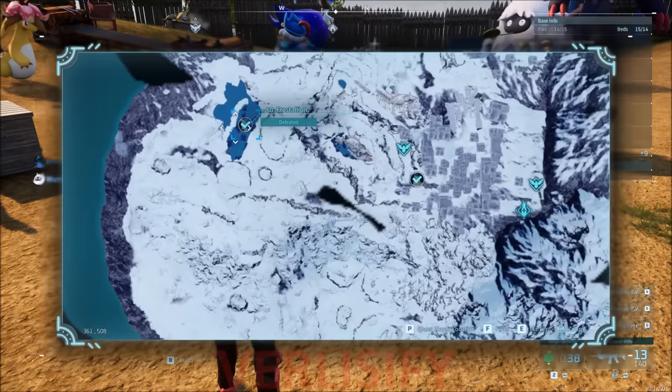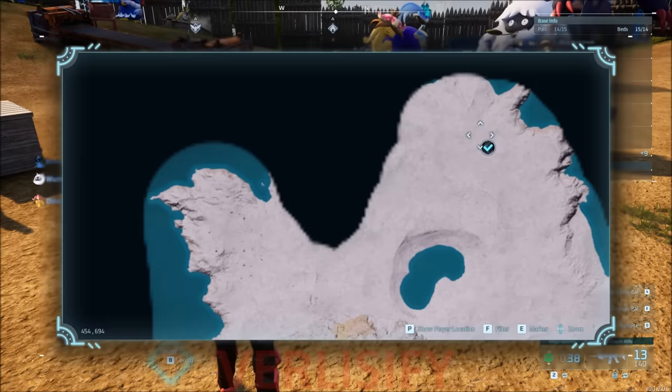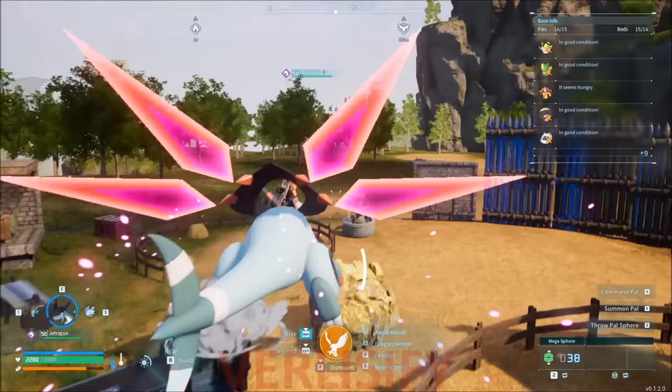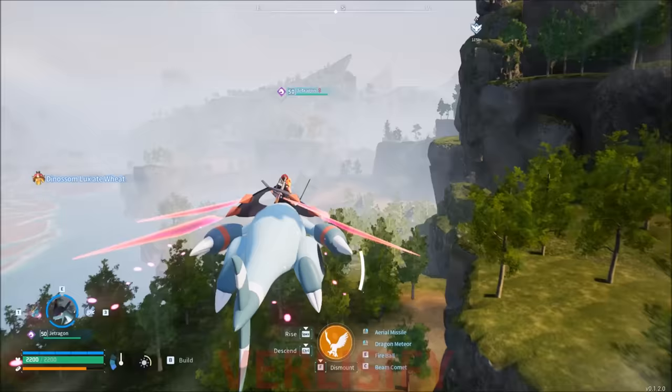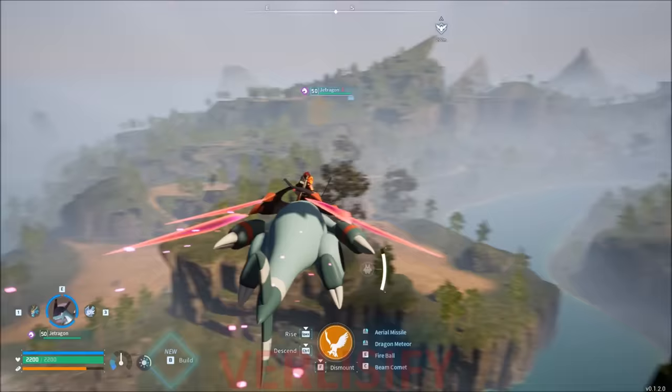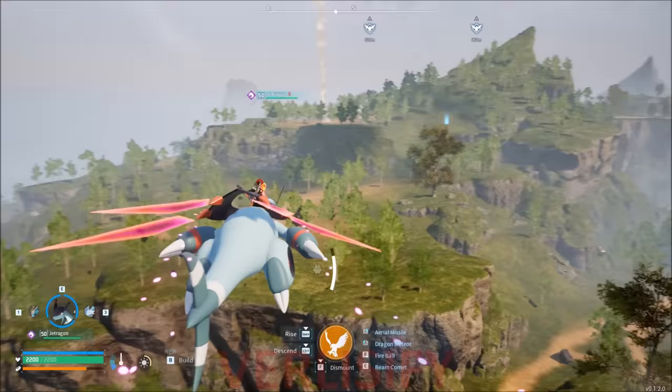You can find Frostallion in the northwest part of the map in the big snowy area, and then the north part of the desert will have both Palladius and the other legendary, Necromus. Jet Dragon is just the best pal because of how fast it flies when you get the saddle. It also kind of creates a weird thing where you've kind of beaten the game, but if you haven't fully explored the map and caught all the pals, you haven't really beaten the game. It's going to be necessary for when the big tree finally unlocks and there's more content in the future. The game is just in early access.